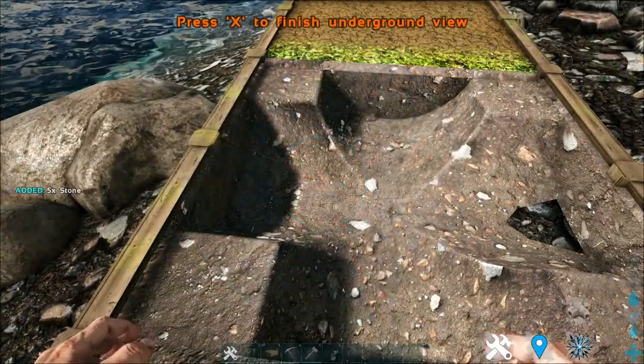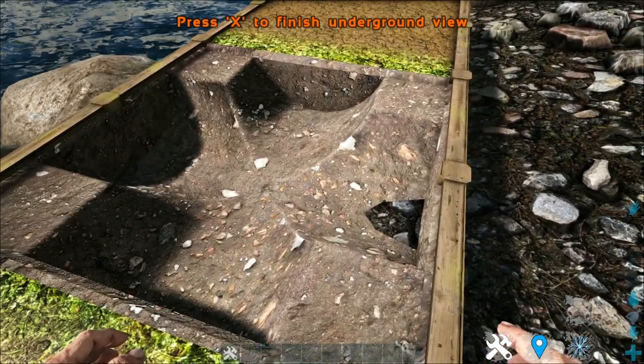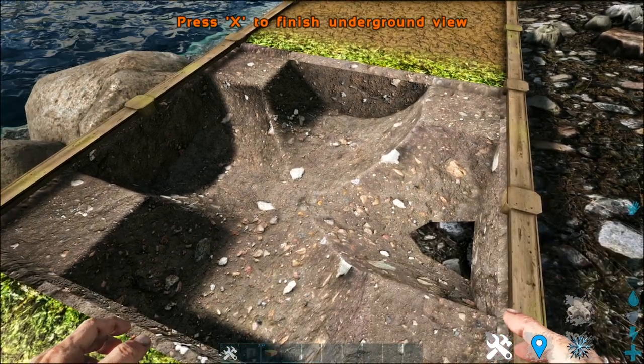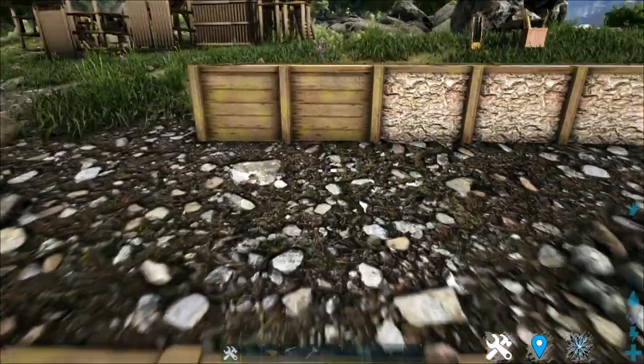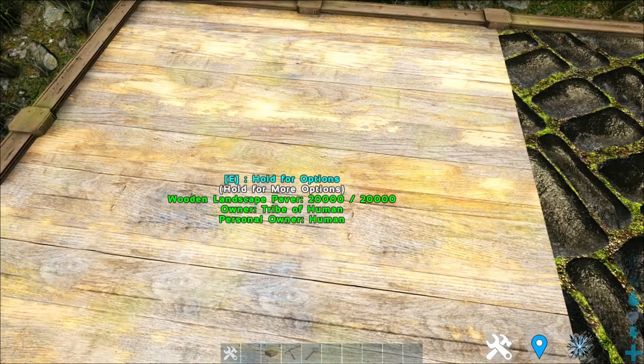And lastly, you can check the underground of this dirt pavement so that you can put in your wires and hide them, so they're not shown outside making your base look ugly. Then, for the wooden pavement, which is the second tier, there's only one wooden pavement.